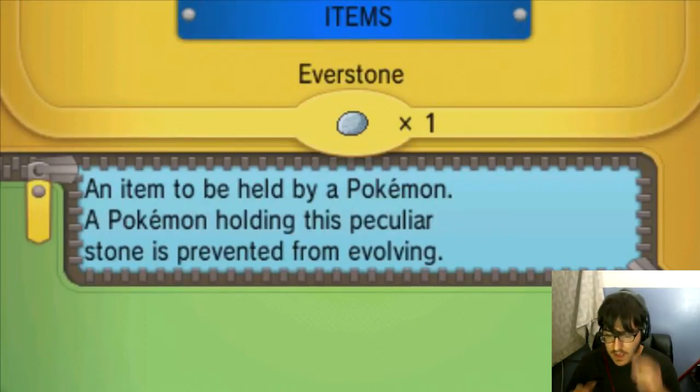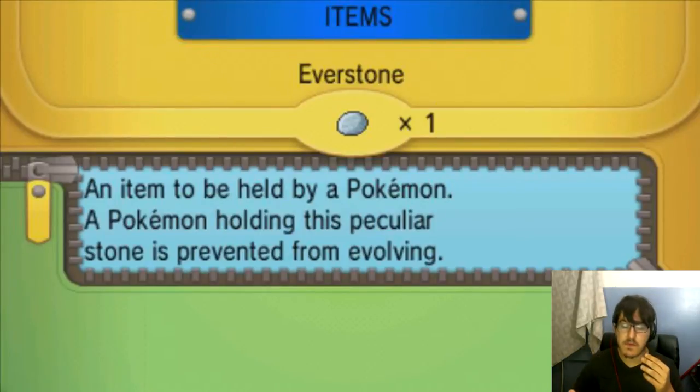The other thing you're going to need is an Everstone. You can easily get one by using Thief on a Geodude or Roggenrola — normally it's about a 50% chance they'll have one. Just bring someone with Frisk and it'll solve that problem altogether.